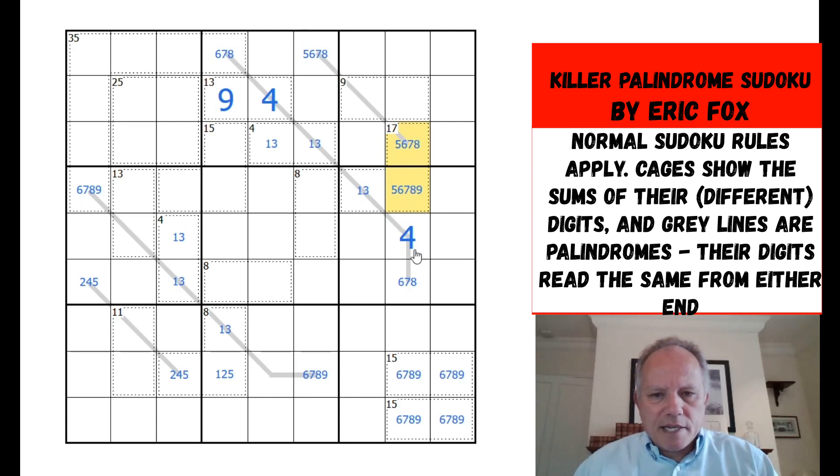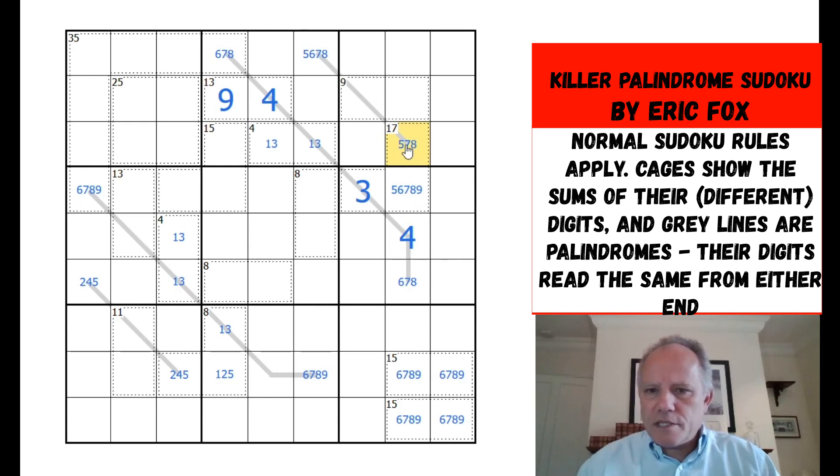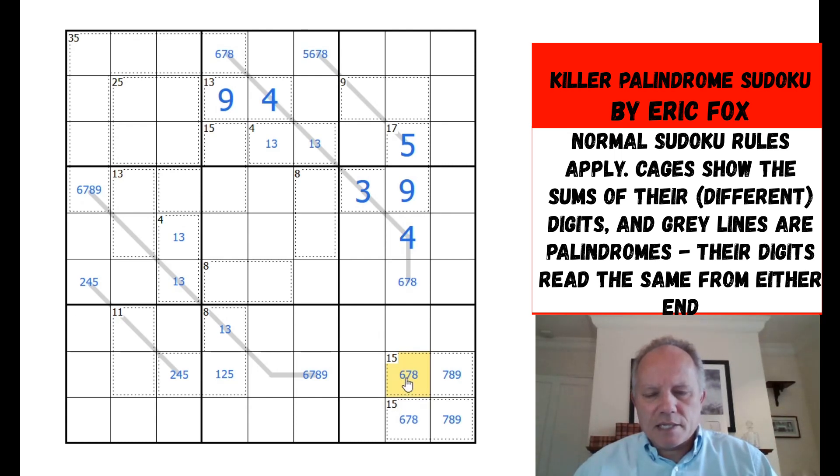One of these two must be a five now, because none of the others can be. That means there's a five in the seventeen cage, so it must be three five nine. This is a five, this is a nine, so nines are not in that cell — which means sixes are not in that cell either, because one of the fifteen cages is six and nine. That puts a three here from the seventeen cage, which gives us a three here and puts a one here.